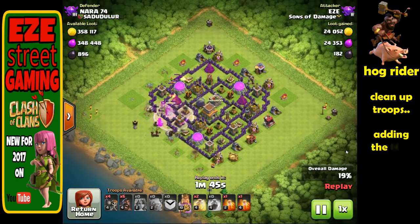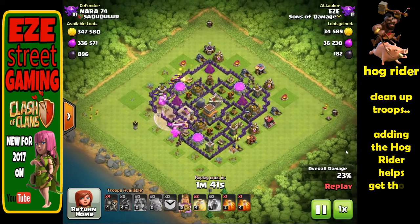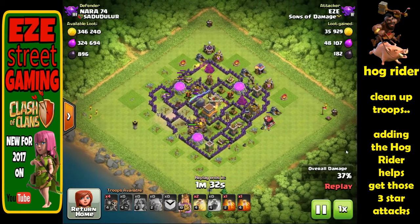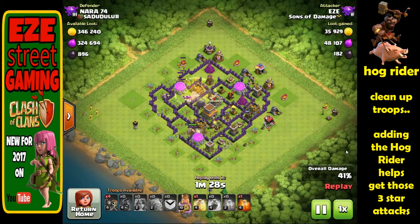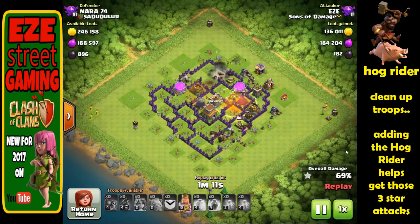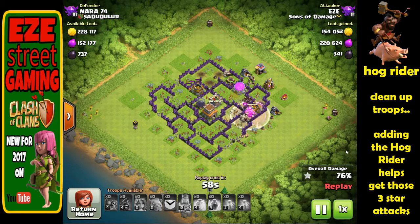The next troop is the Hog Rider — our elite cleanup troop. Hog Riders and Balloons are your two big cleanup troops; the Hog Rider being the ground-based one since he jumps over walls. Best used at the end of an attack and you have to use them with heal spells. They are fragile troops, but if used properly you lead them with heal spells — you don't put the heal spell directly over them because then they're running out of it. You put it in front of where you believe they're going to path, so the Hog Riders jump into the heal spells instead of out of them. Three heal spells at Town Hall 8 can keep all those Hog Riders alive.